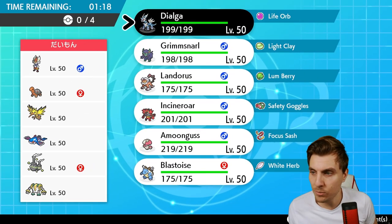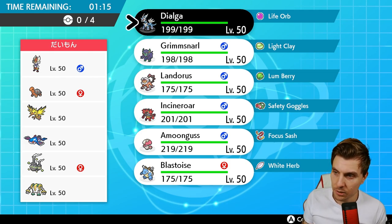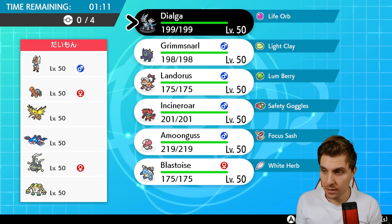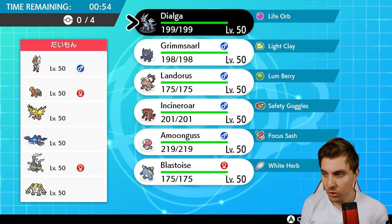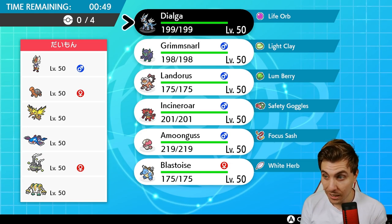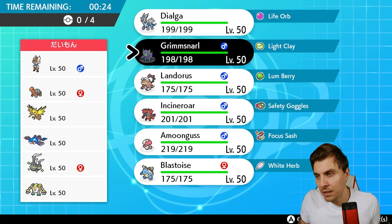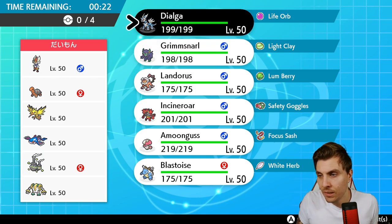First up today we have a Cinderace, Zapdos, Kyogre, Wheezing, and Regigigas team — quite an interesting one to kick off with. We haven't really seen that Wheezing and Regigigas combination at all in Series 10. For speed control you're looking at Airstream from Zapdos, Max Strike from Regigigas, but no direct speed control like Tailwind or Trick Room really in the team. I think Trick Room is really good for us here.